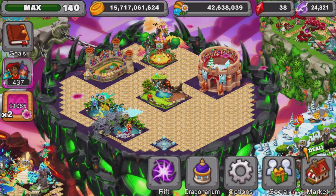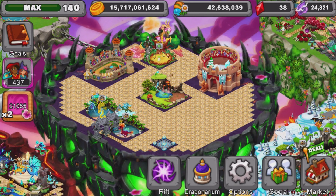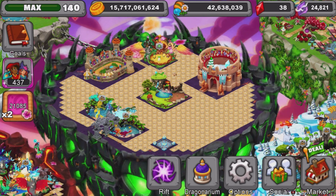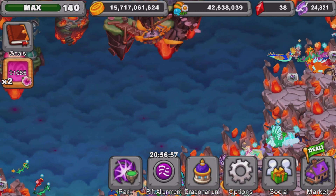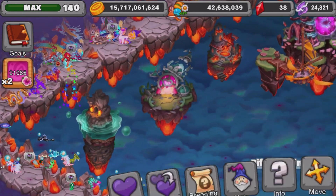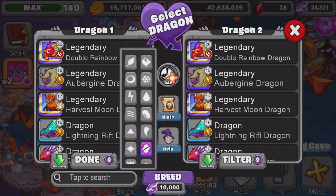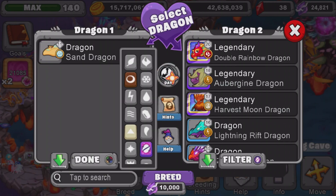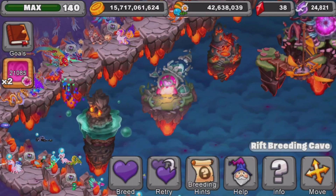Let's talk about the Flowerhop Dragon in Dragonville. I was trying to breed it in my Enchanted Breeding Cave and in the Rift. I finally got the Flowerhop Dragon today in the Rift, which is awesome. To get it, I used a Sand Dragon with a Cold Trade and an Air Rift Dragon. I did change the combo today because I was trying to breed a different dragon, but that's the combo I used.